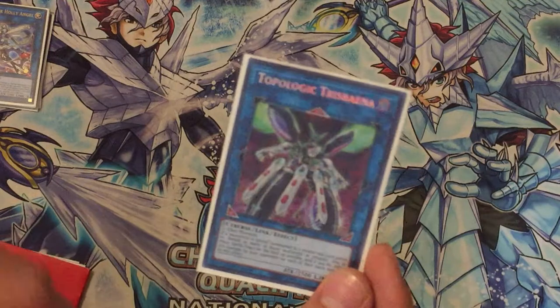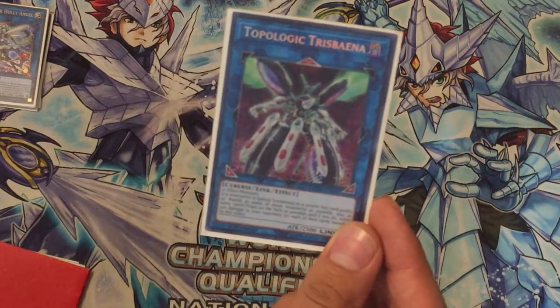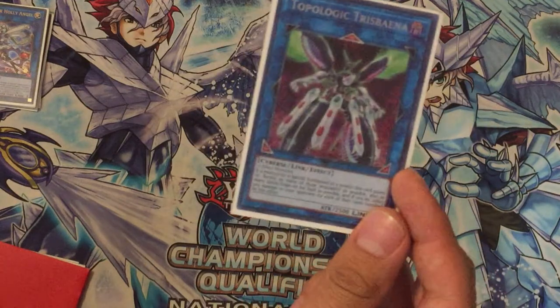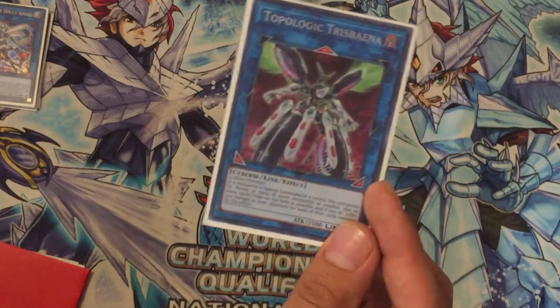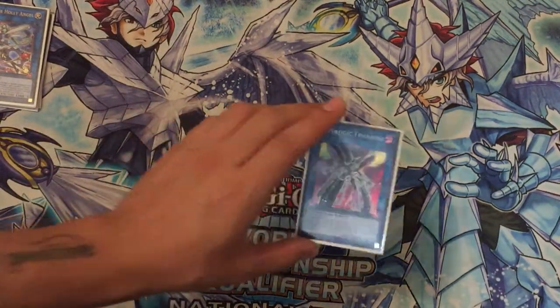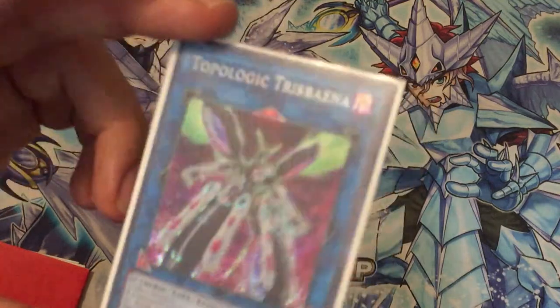I also have Topologic Bomber Dragon — a great backrow destroyer. I remember doing a normal summon, then IP Masquerena, and then this. My opponent just couldn't do anything — I could banish all their cards, they reset all the damage, couldn't set anything. Ultra Haste decks suffer a lot with this, and even a Trickster deck suffers a lot with it. Great card.